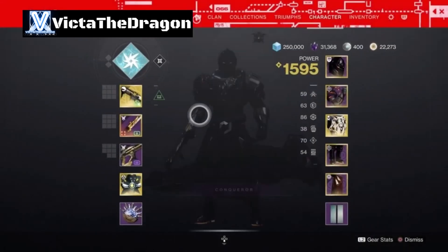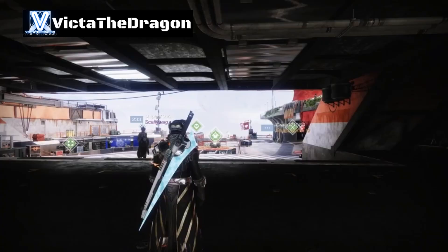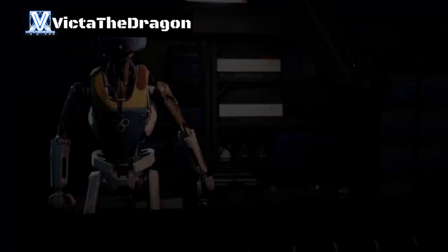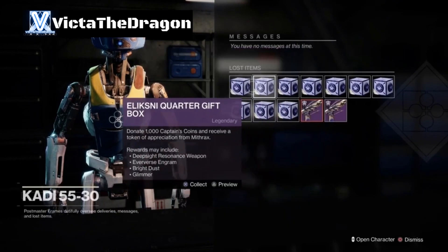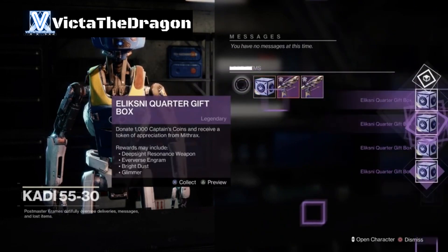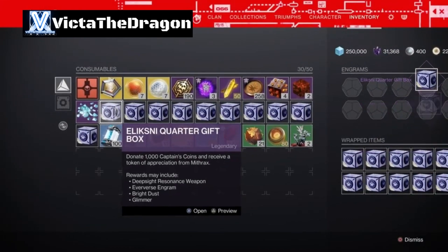Okay so now what I'm going to do is switch my character over to my other one and we will continue opening up more of these. Okay guys, as you can see I've switched over to my Warlock and I'm going to go to the Postmaster to collect these other ten. I think I had 42 of these total if I'm not mistaken. So let's go ahead and collect all of them.